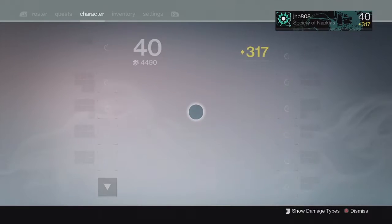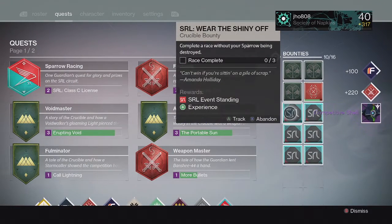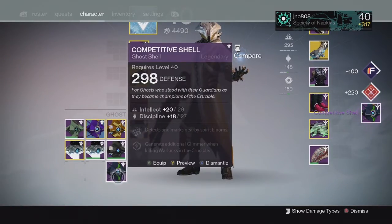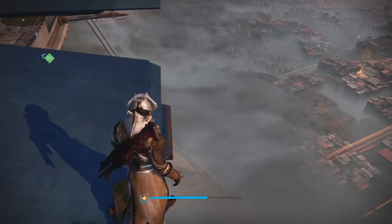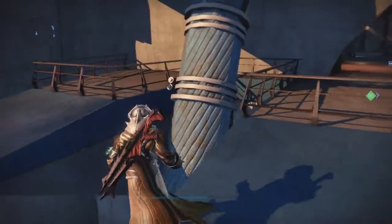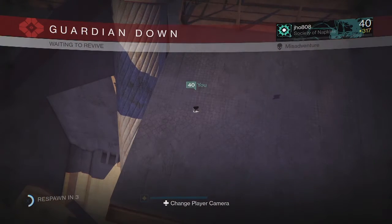Moving on to my weekly Crucible Bounty Reward — starting on my Warlock, we ended up getting another Competitive Ghost Shell. I think they need to decrease the drop rate on this because I pretty much get one at least once a week out of my three characters. It's pretty much useless to players around 300 Light or higher since it doesn't really benefit us at all.